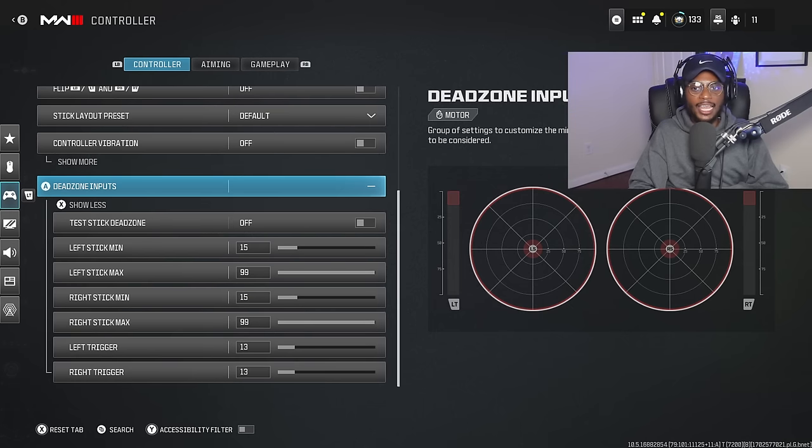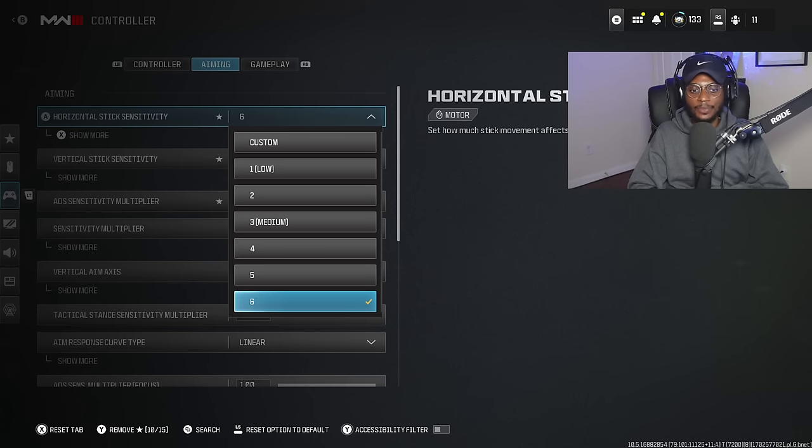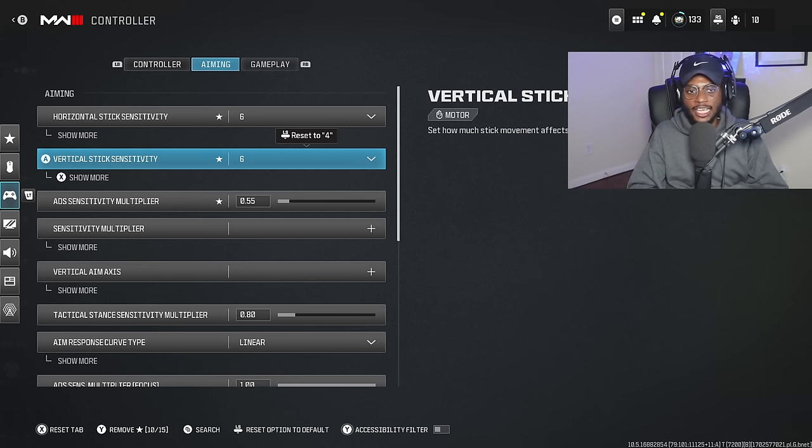Anything we can do to increase long-range accuracy, we're going to take advantage of. Within the dead zone inputs, you can go ahead and customize your own dead zone setting depending on your controller health. For the aiming, I've now increased my sensitivity — you can play in the four to seven window, that's what I recommend. You can go crazier, but it is highly advised to increase your sensitivity if you are going to follow these instructions. Six, seven, and eight are on the higher end, but I recommend playing on either a six or seven.